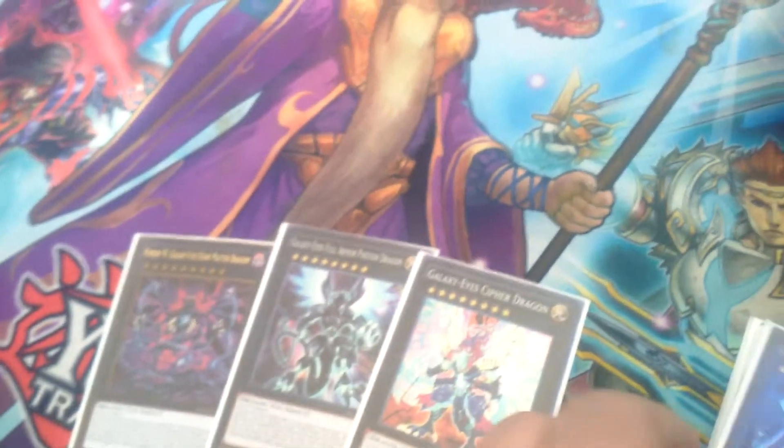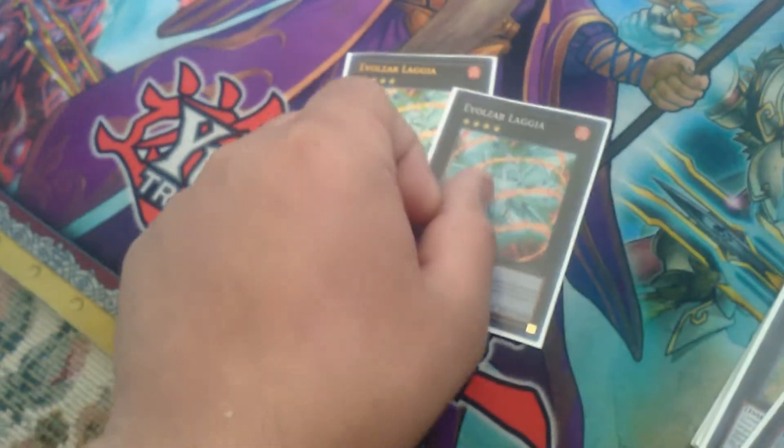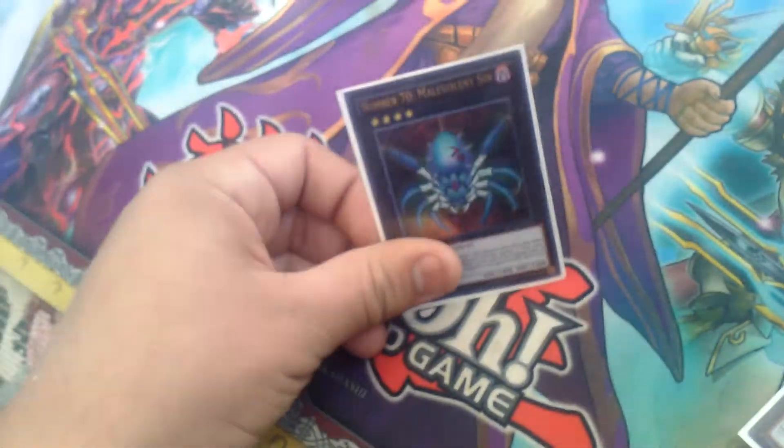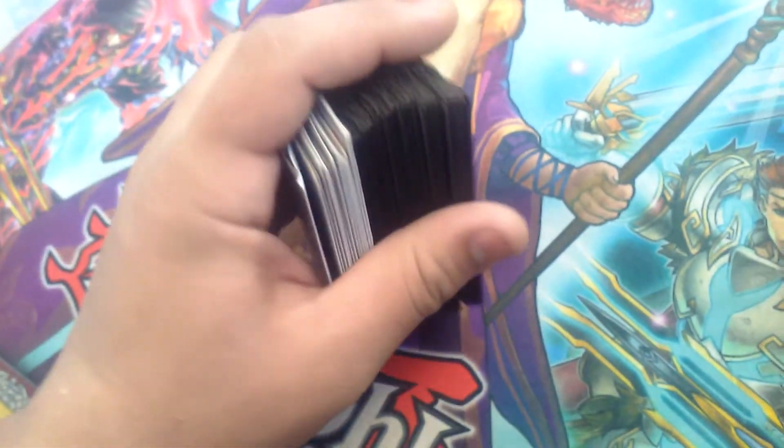Number 28 for rank 8 options as well. For the rank 4s, you got Dark Rebellion XYZ Dragon. I run three of Lagia — Lagia is essentially another Solemn. One of Number 70 because it's banish. Still Swarm Roach because it's like a Solemn. Number 49 because it's life point boost and self protection. And one of Madolche Puddingcess Chocolat-a-la-Mode for Ghost Reaper.